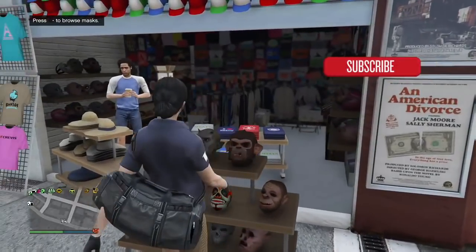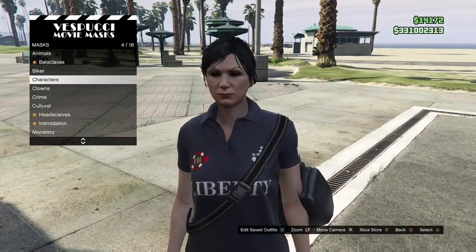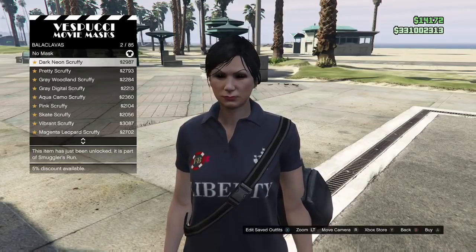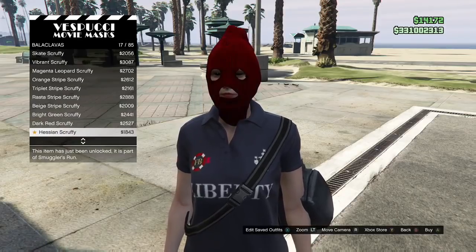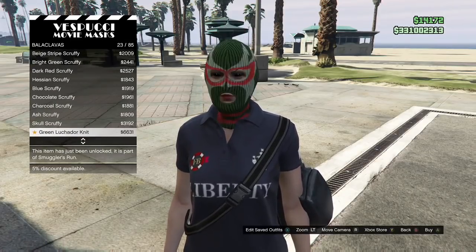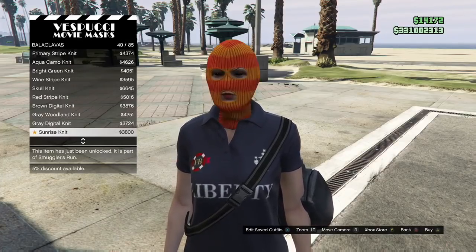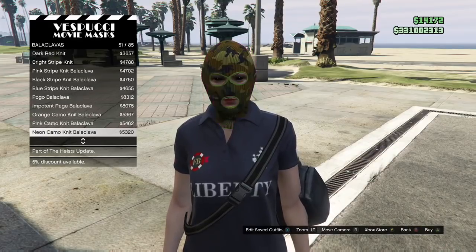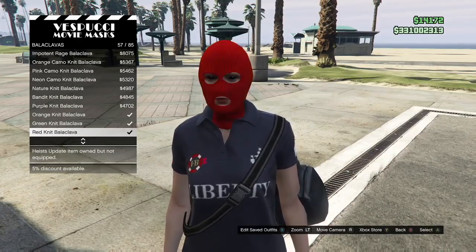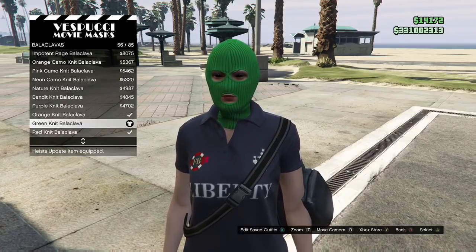Now I'm going to show you how to get the whole mask setup. Right now I have none of the mask setups on my head, no headgear. Go ahead and go to the balaclavas, and you're going to pick the green one — it's way down the list, I think it's in the 60s or something. The green knit balaclava is the one that you want — it's number 56 on the list.